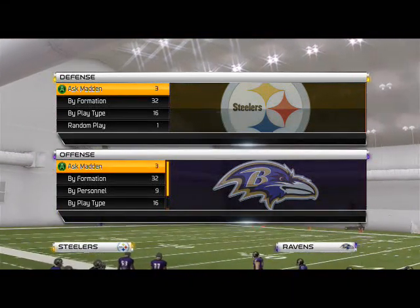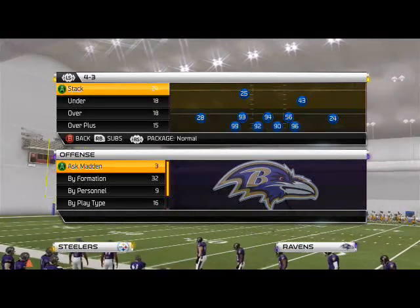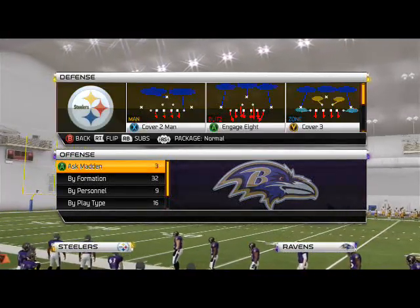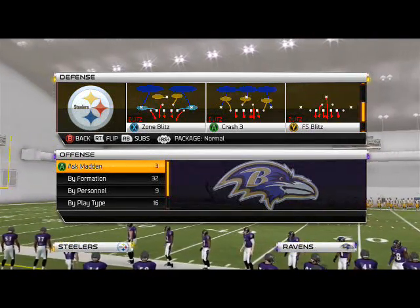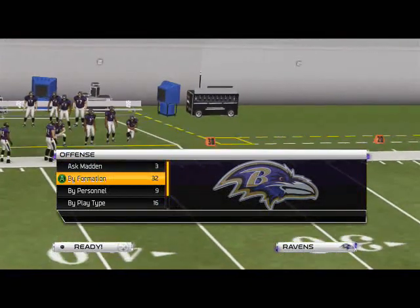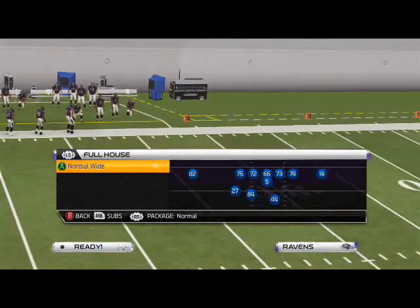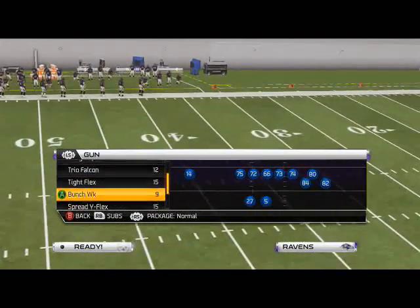What's up, Madden 25 Gamers? In today's video, we're going to be taking a look at some pressure out of the 4-4 split formation that can be found in the 4-3 defensive playbook. The play we're going to be looking at today from the 4-4 split formation is the play zone blitz. We're going to be using this play a little later on to teach you how to stop quarterback sneak, but for today we're going to look at a blitz of the day from this formation.